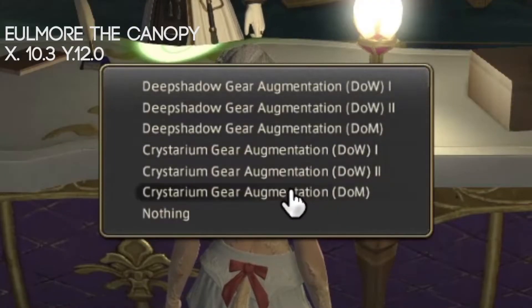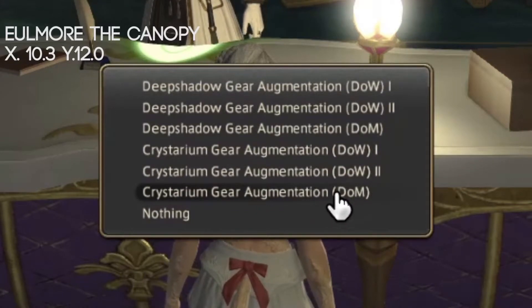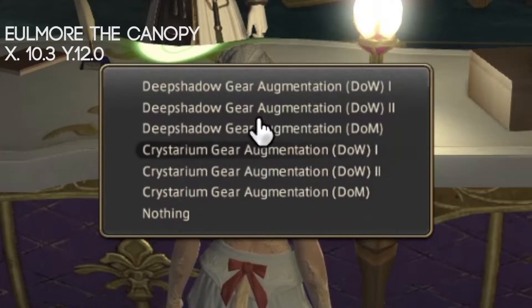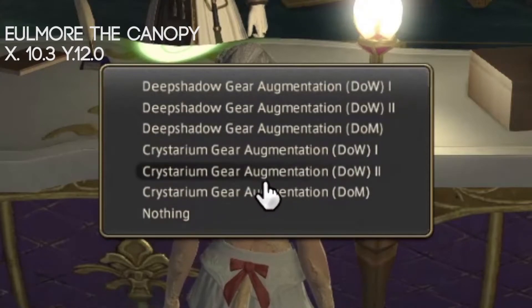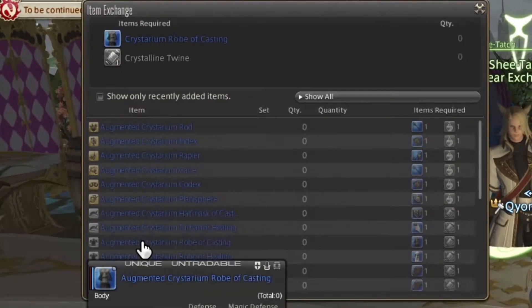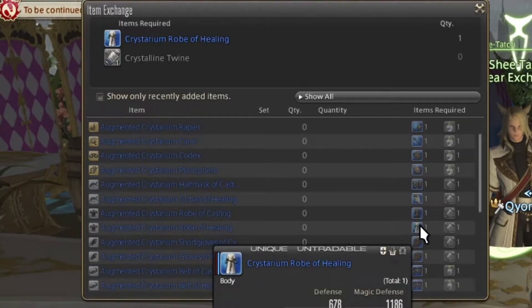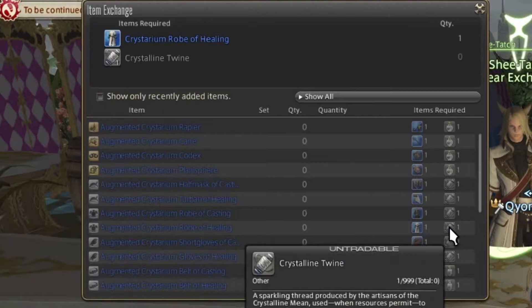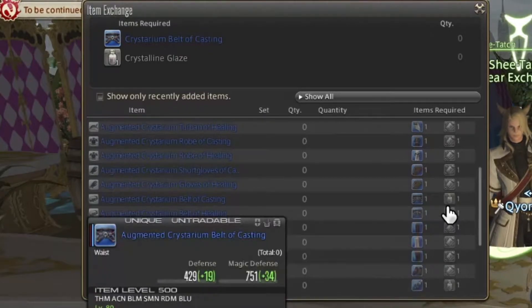You can see there are 3 options of Crystarium gear. I am a white mage, so I will choose magic. But if you are a tank, you choose 1; for ranged, you choose 2, and so on. So I will choose magic and check for my part. If I want the Augmented Crystarium Robe of Healing, I need that body part as well as 1 Crystalline Twine. For some other pieces, you will need Crystalline Glaze.